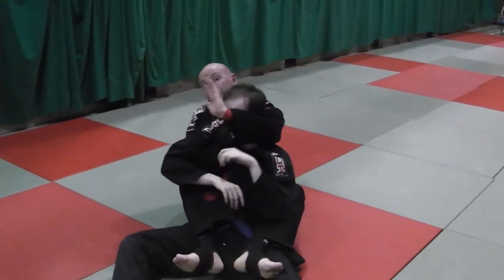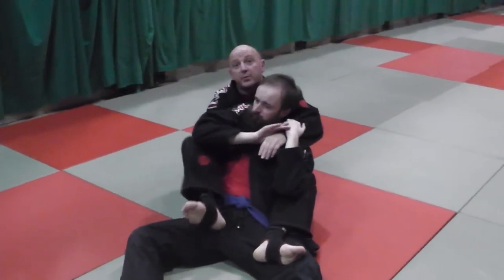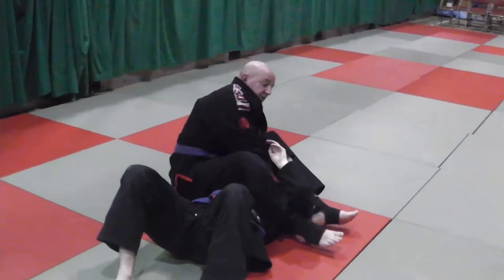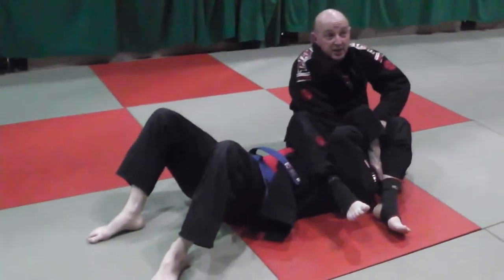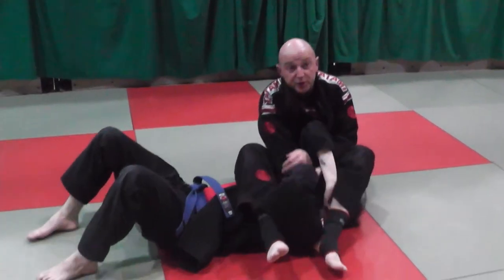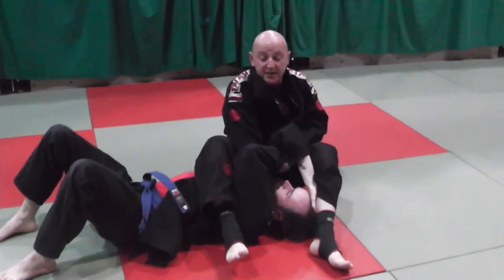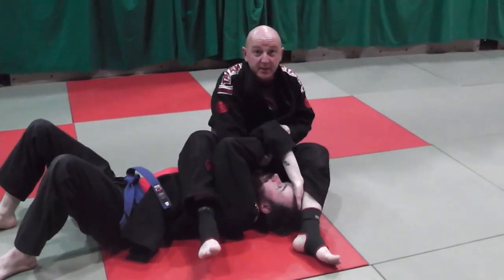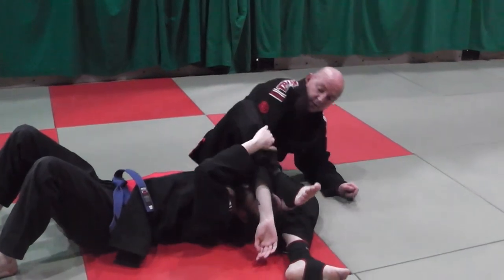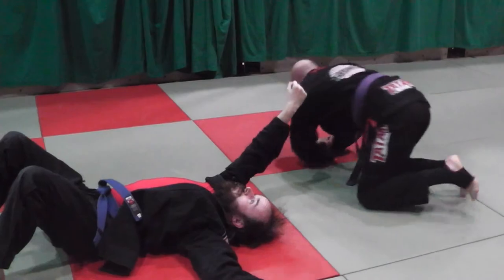Distract him with the choke again, and when the moment's right put my foot on his hip and immediately attack the arm bar. It depends on his reaction — if he doesn't defend the choke, I take the arm bar. If he goes for his usual Maladon defense, I just pass my leg over keeping this grip, same as the bravo, and then leg press straight in.